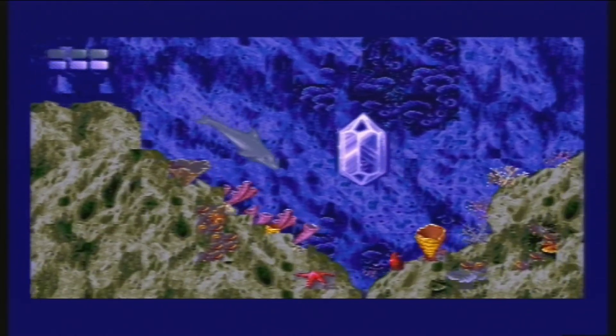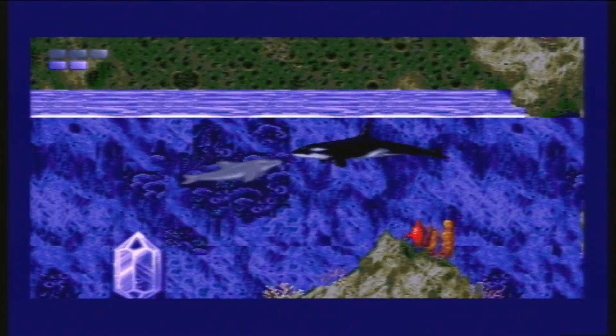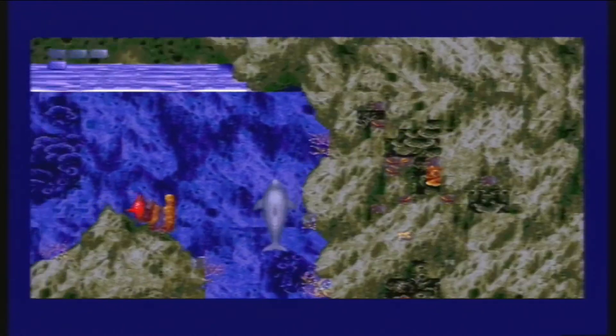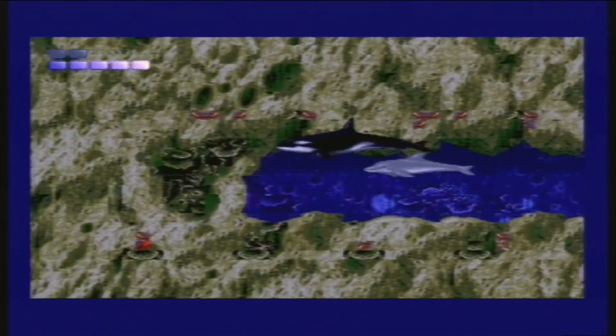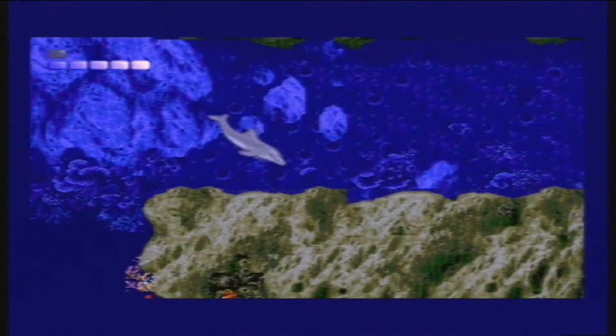After exploring these caves, I came across another crystal — or glyph, as they're calling it — as well as this orca whale who told me to talk to Big Blue about my missing pod. So now what? I can't go down this wide open passageway. I tried following this guy, but he can swim through walls apparently. So I went back to the first glyph and exited the level.